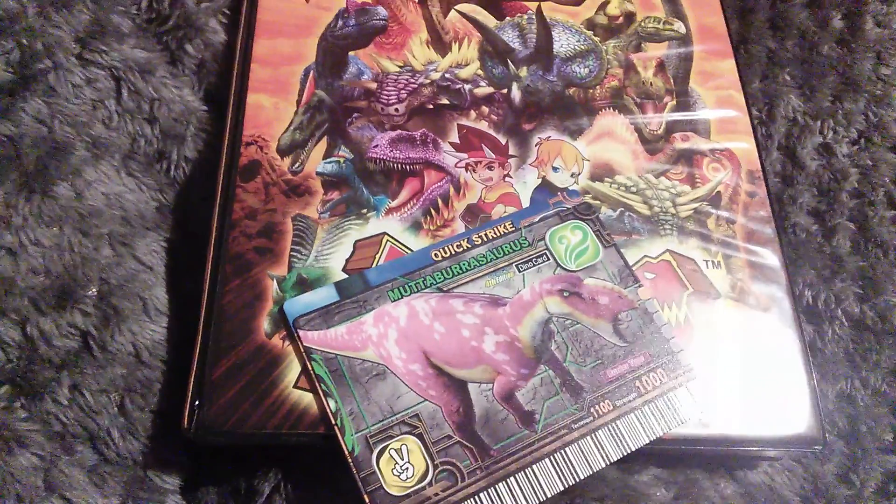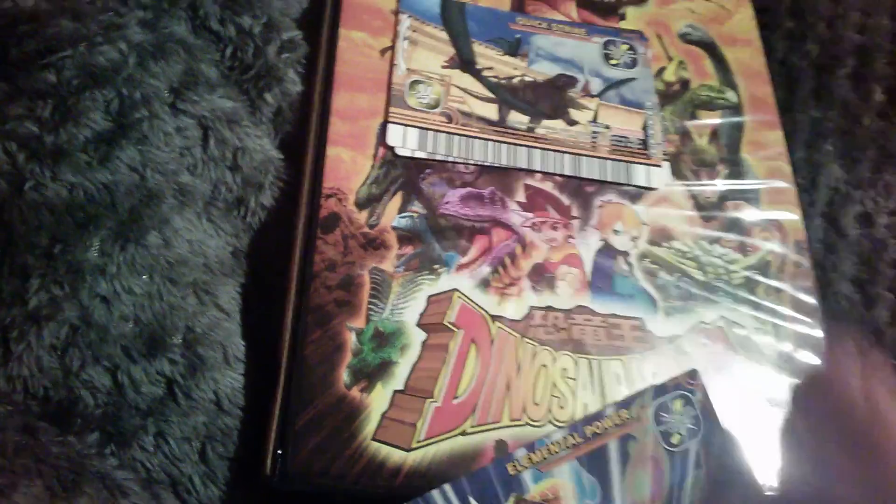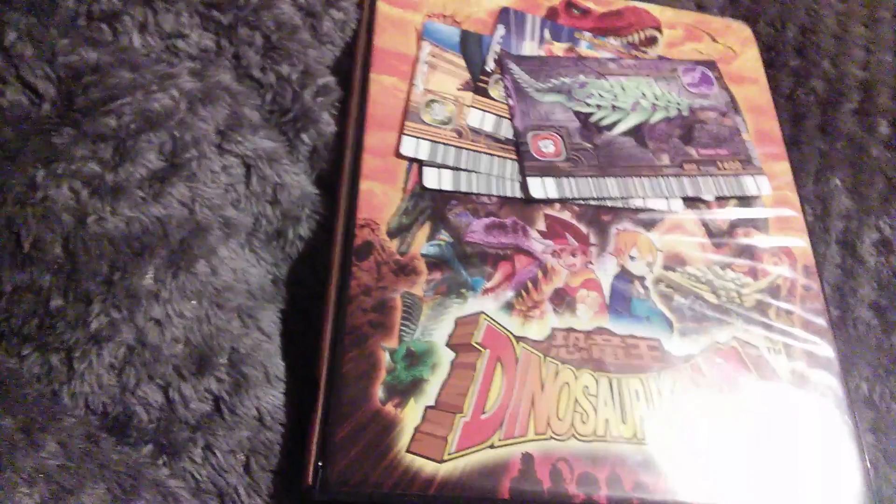I got this out of the machine first, then this. So out of the machine I got Mudaburrasaurus, Quick Strike, Elemental Power, and I got Gastonia last.